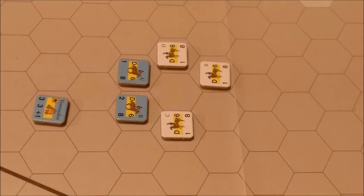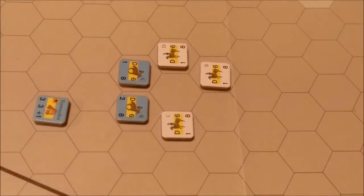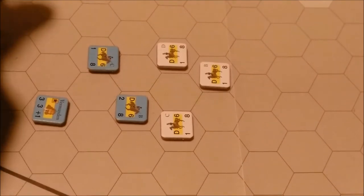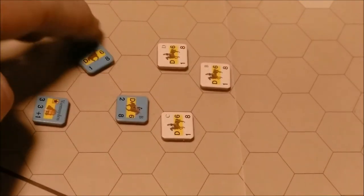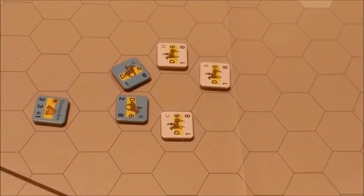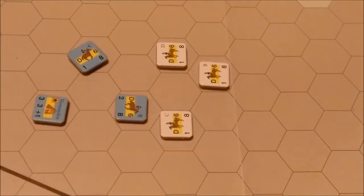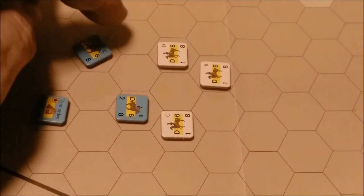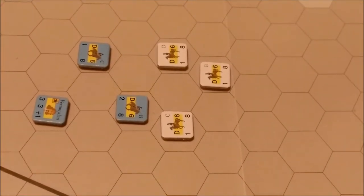Leaving a zone of control: a combat unit that begins a movement phase in an enemy zone of control may move out if it has a retreat, stand, muster, or reserve command and is in command. Routed units may also leave an enemy zone of control. A unit can change facing freely within its starting hex, then move out — for example, spending one movement point to enter a hex, two to change facing, and three to move further, for a total of three movement points expended.